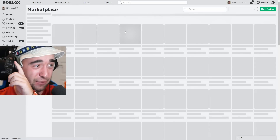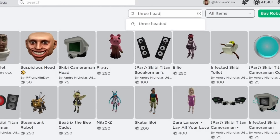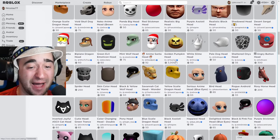So back to the marketplace we go. Now we're gonna type in 'three heads' and see what happens. It's nowhere to be found. I guess we're sticking with what we have. Subscribe for more.